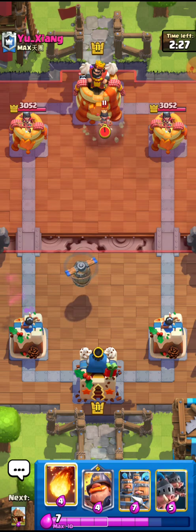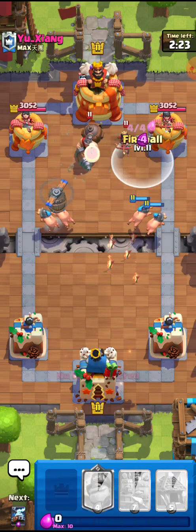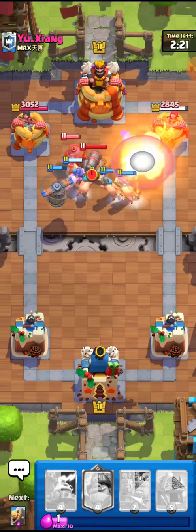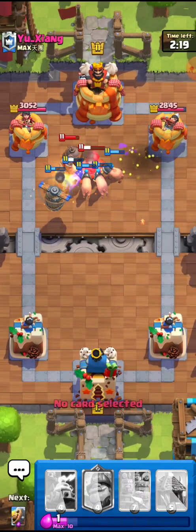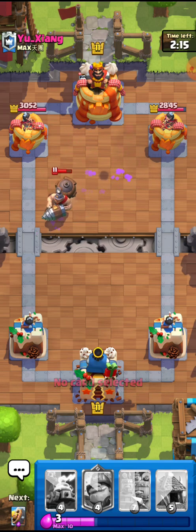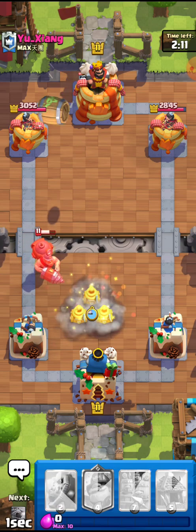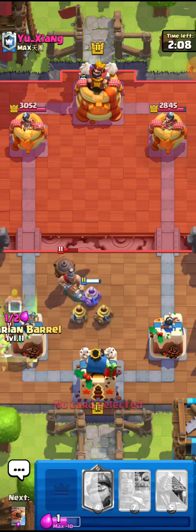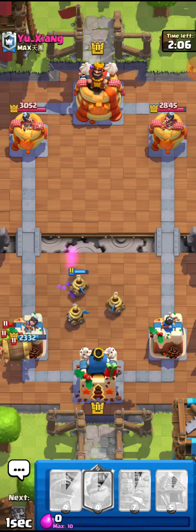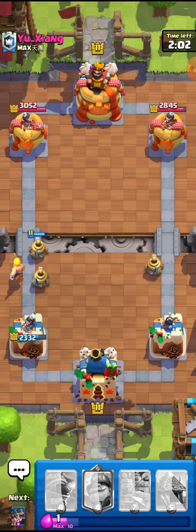I think this guy has butterflies flying inside his head. I'll go for the fireball right there — that was not a great fireball. I did not notice he had the Cannon there. If he had the Cannon I would have gone a little bit differently. He's going for the Barb Barrel in the corner — I'll use my Barb Barrel since it's so much damage.